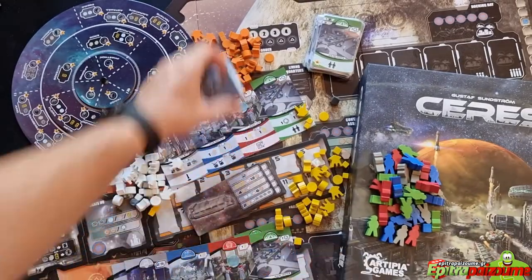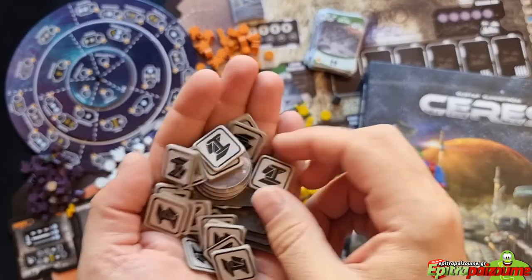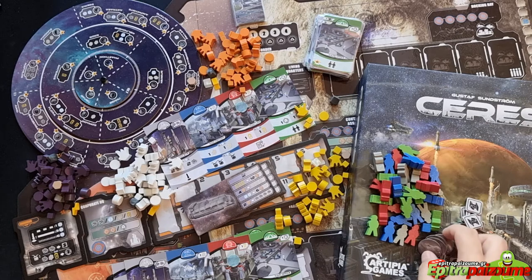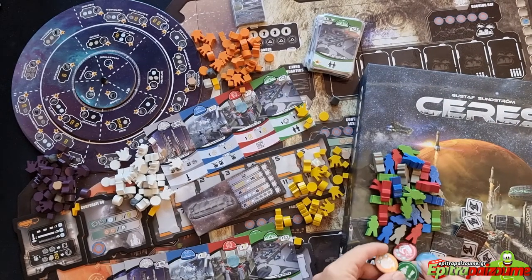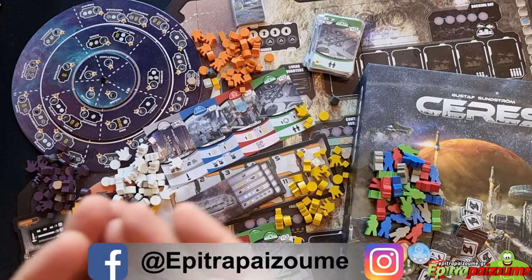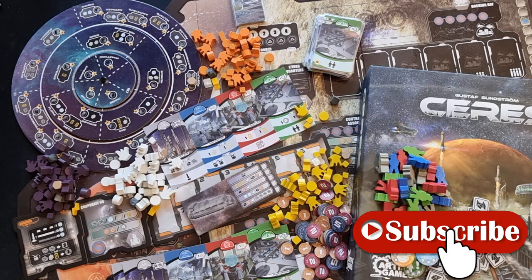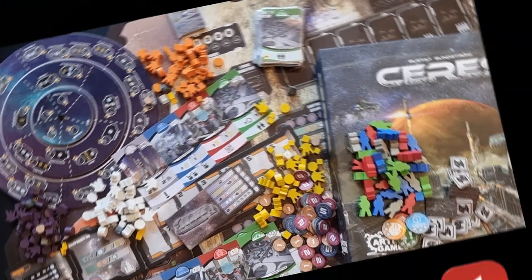The last things to show are the alloy tokens — these are really hard to get but very important. And of course we have credits in various denominations of one, five, and two. So there you have it — all the components of Ceres, the latest game from Artipia Games. I'm really looking forward to getting this on the table and recording my experience with the game and sharing it with you, so stay tuned for more information about Ceres coming up.